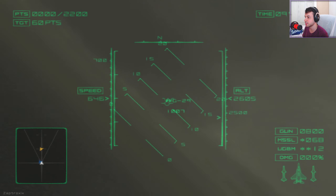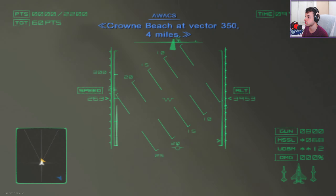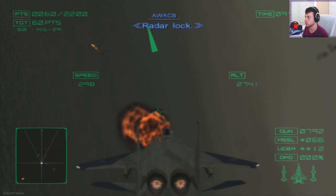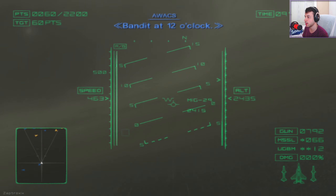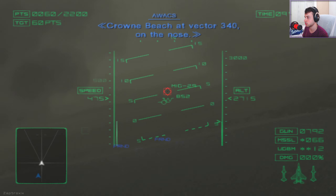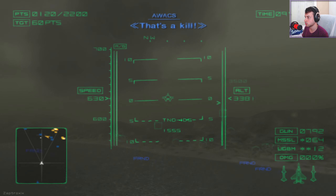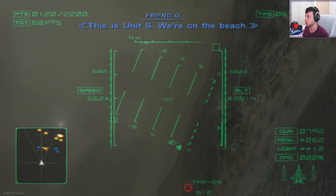If I use it in third person it lags in here. Brown beach at vector 3, 5, 0 — mission. Okay, let's try not to do that. Bandit at 12 o'clock. Crown beach at vector 3, 4, 0. On the nose — that's a kill. Hold on, I do get closer. I'm just holding on. We're on the beach.